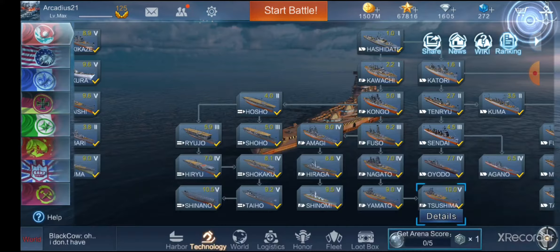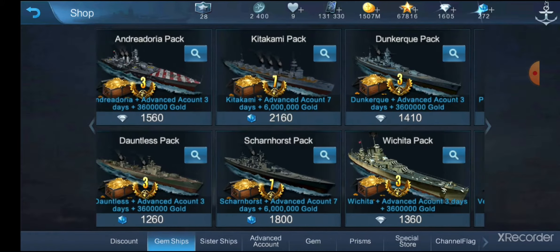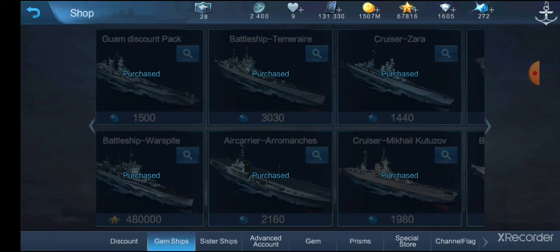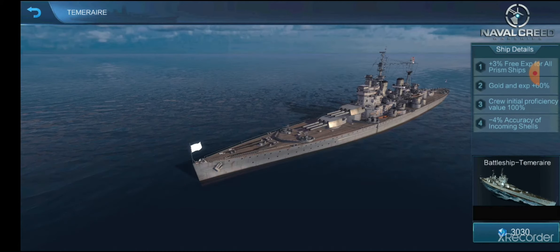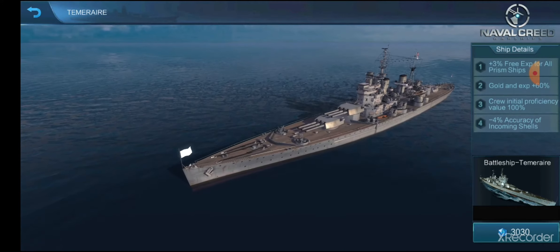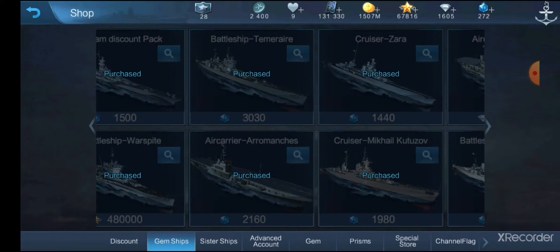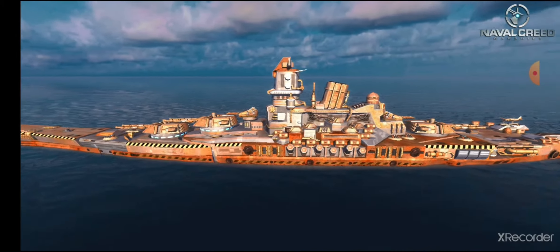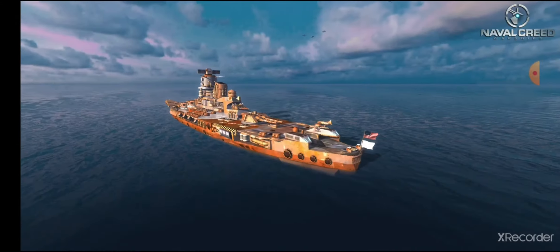To put it in perspective: Sovitsky Soyuz costs 3,030 gems to purchase — same with Temeraire — and those are 9.6 matchmaking ships. So Temeraire is 3,030 prisms and you only get a 9.6 ship. Temeraire is not a bad ship, she's a really good ship, but that's about $50 to $60. Yet you can get the camo for Super Yamato for only 1,500 prisms — literally half price for a ship that's matchmaking 10 and honestly a really powerful ship.